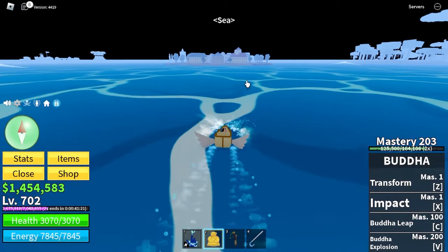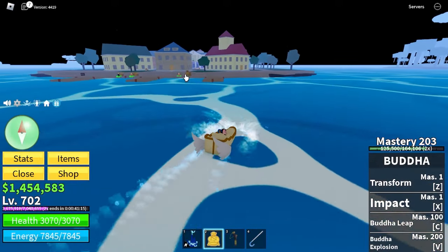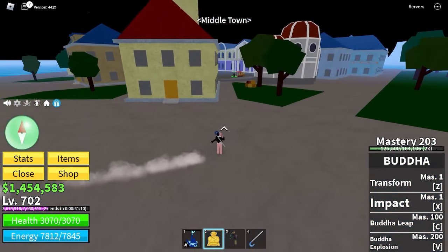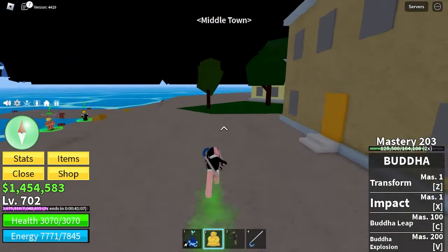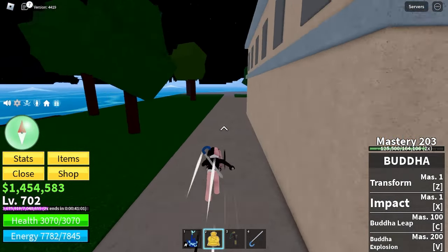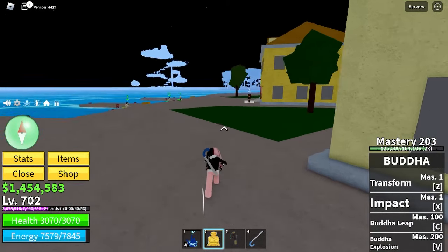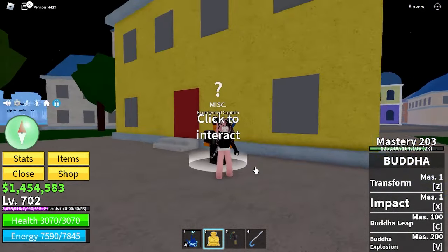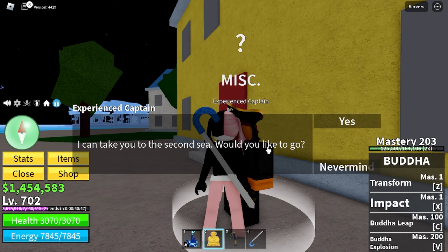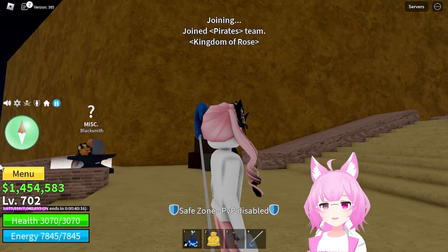Almost there - okay it's here. I just need to go over there and find the NPC to go to the second sea. I think he's over here - oh it's on the other side, right here. Okay, experience captain, take me to the second sea. Come on, it's time - it is time for me to go to second sea!